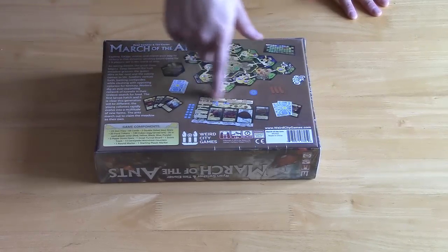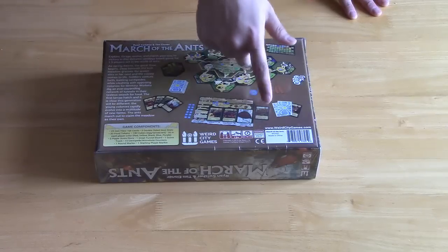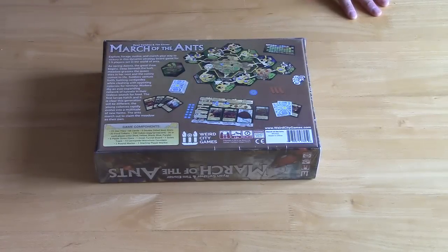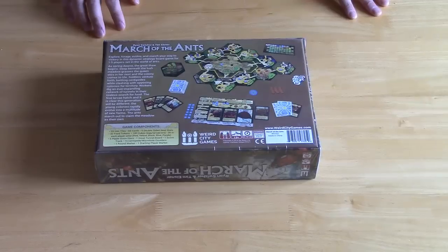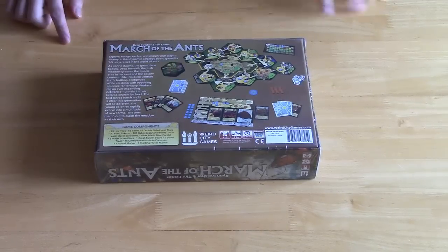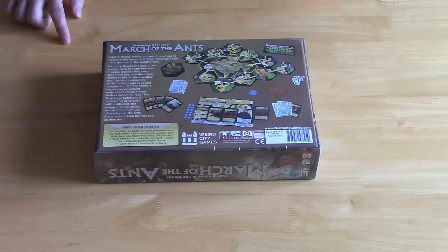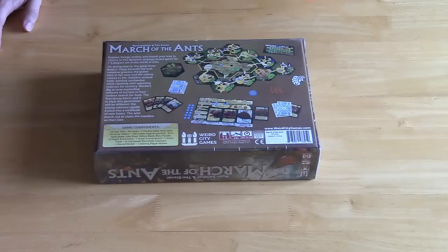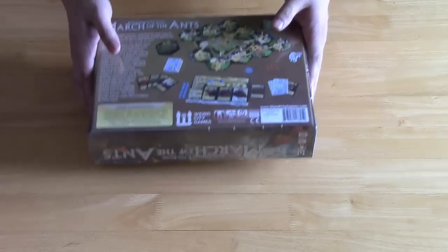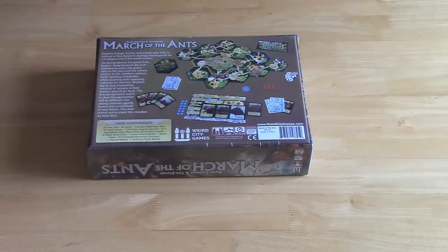Every player has a player board with room for your evolutions. The game is primarily played through cards, tokens, and some markers including cubes and a player track. Here is a list of all the components. It seems like a hefty box with good weight to it, but it's not too big, which is a nice thing.